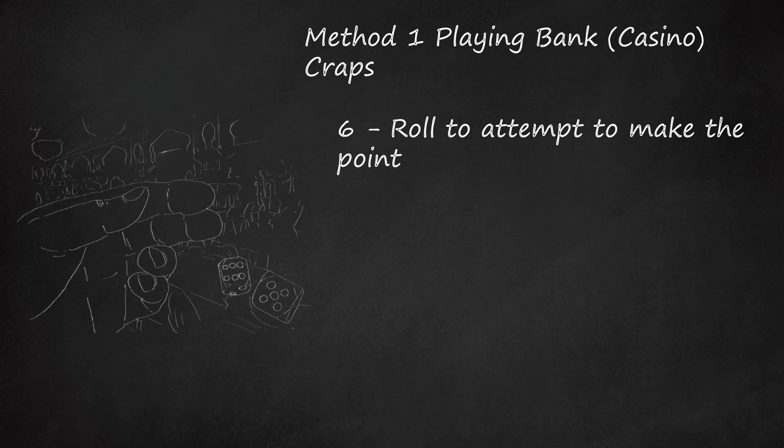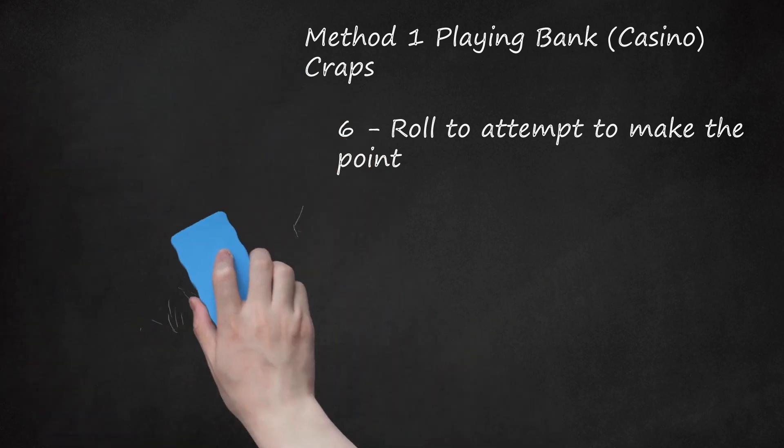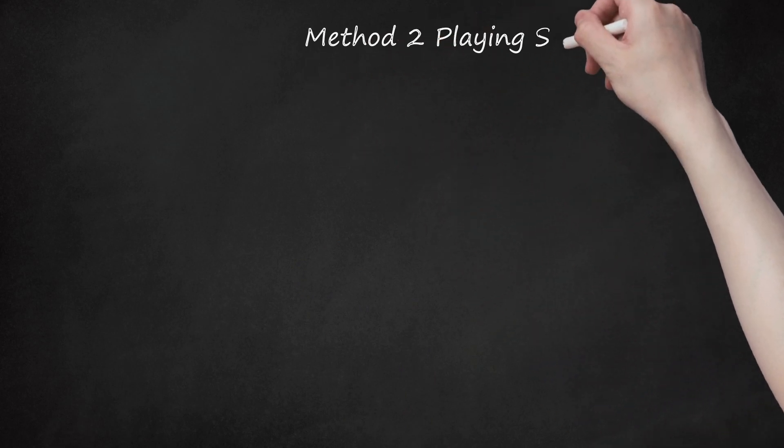If the original point is rolled before the come point is rolled, pass bets win, don't pass bets lose, and the come and don't come bets carry over while a new round of play starts to establish a new come out point. If a 7 is rolled before the come point is rolled, the don't come bet wins and the come bet loses.